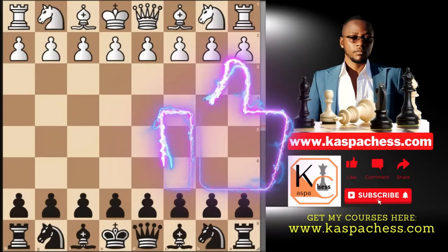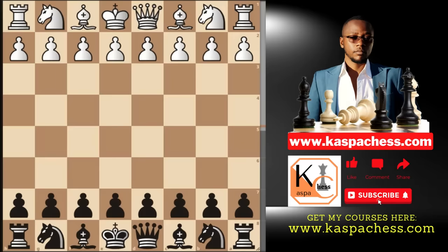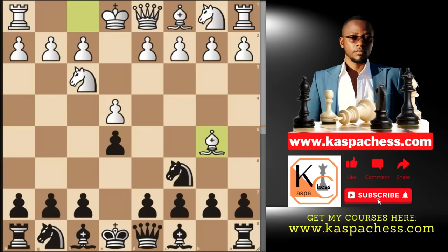What's up beautiful people. This will be a new anti-e4 opening to most of you guys, and to be specific, I'm about to show you the surprise weapon against the Spanish, also known as the Ruy Lopez. Before I show you some cool traps and tricks, let's be honest — we all don't like the Spanish. In fact, most of you watching don't even know the right way to defend against it, as it seems very boring and non-committal with no chances to set crazy traps.